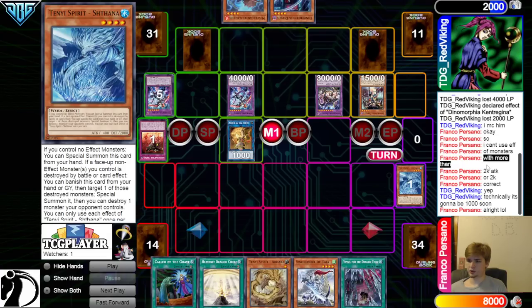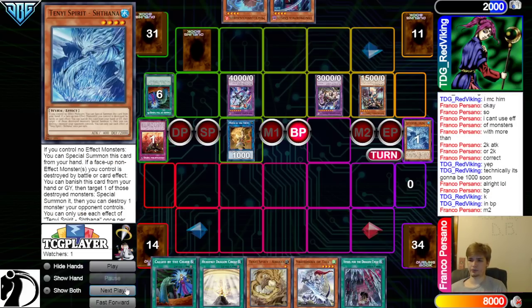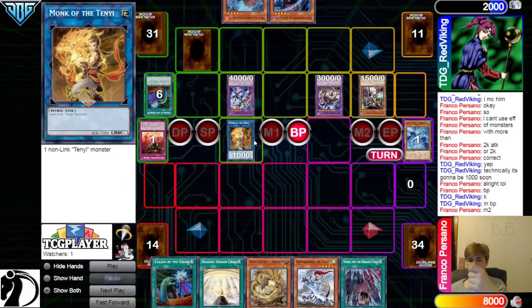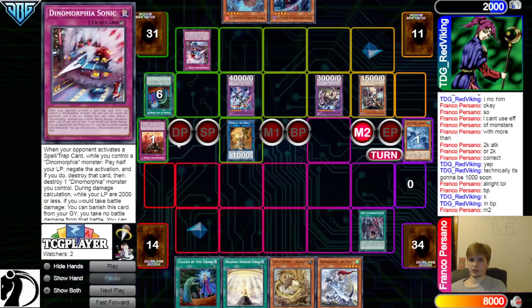Can't use effects. Monsters more than 2K. Technically it's going to be 1,000 soon. Oh, don't say that — don't tell your opponent that. They're going to go Battle Phase, Called By on Shatanna. You're supposed to wait for the attack of Monk and then Called By. Main Phase 2, Vessel — Chain, Negate — and then they're going to have to Destroy.